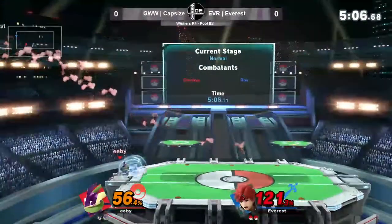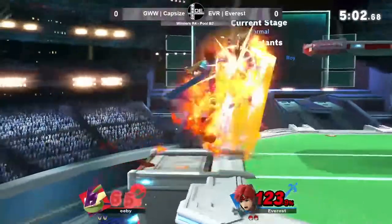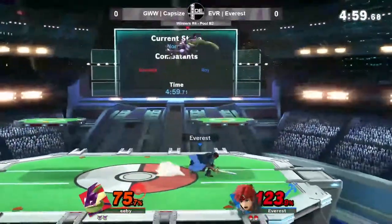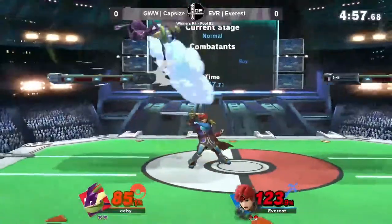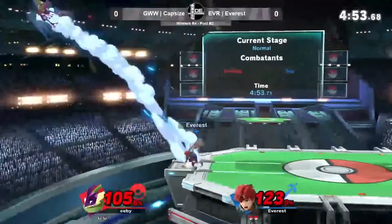Wow, nice mix-up — back air on the shield, and then just into the raw forward smash. That's something you have to be really scared of against Greninja, because he's got that big disjoint on it, and that makes it pretty safe if he spaces it well. And it's a super fast move, too.